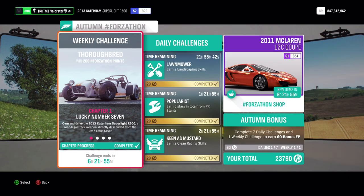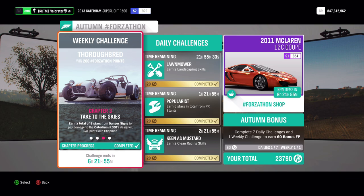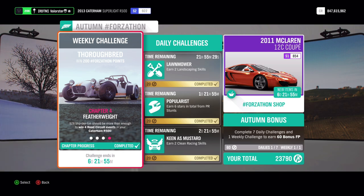For the Forzathon, we need the Caterham — the normal one, not the Forza Edition. We need five threading-the-needle skills, a total of nine stars on danger signs, and then four road circuit events.